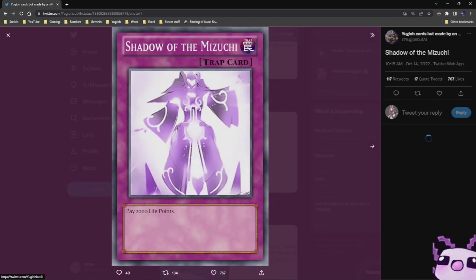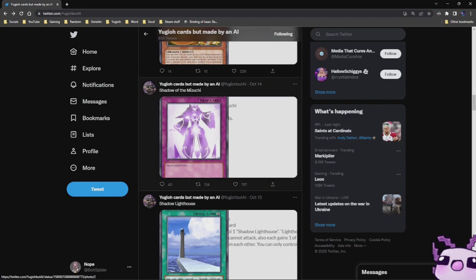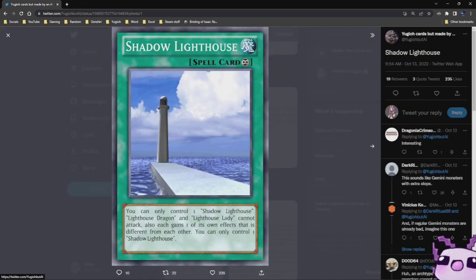Shadow of the Mizuchi — it is a Trap Card. Pay 2,000 Life Points. Shadow Lighthouse: you can only control one Shadow Lighthouse. Lighthouse Dragon and Lighthouse — Lazy cannot attack. Also, each gain one effect that is different from each other. And you can only activate one Shadow Lighthouse — or you can only control one. Twice. Okay then.